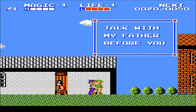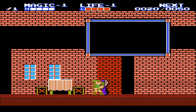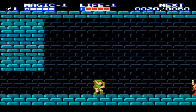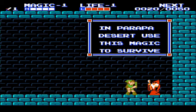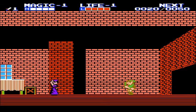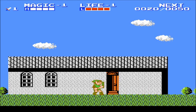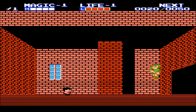'Talk with my father before you leave town.' She'll let us into her house. Each town has a wise man — learn from him. Every town has a wise man who you can learn a special magic spell from. 'In Parappa Desert, use this magic to survive.' And we learn the magic ability Shield. If we use that, we get a red tunic which will double our defense for one room. When you leave the room or the battle, your tunic returns to normal. Use it sparingly until we level up our magic.